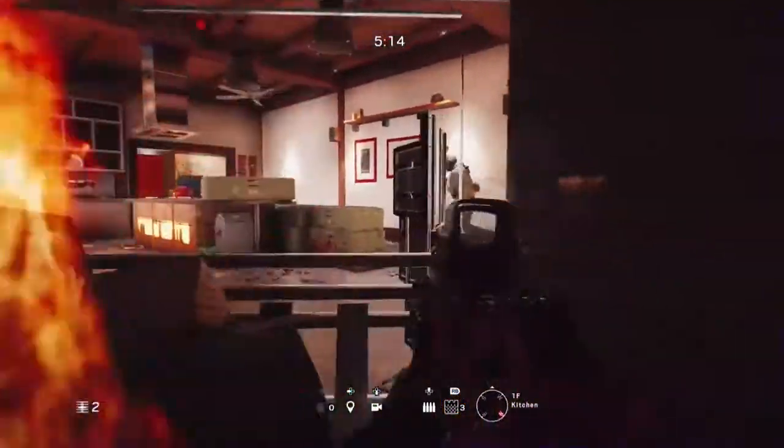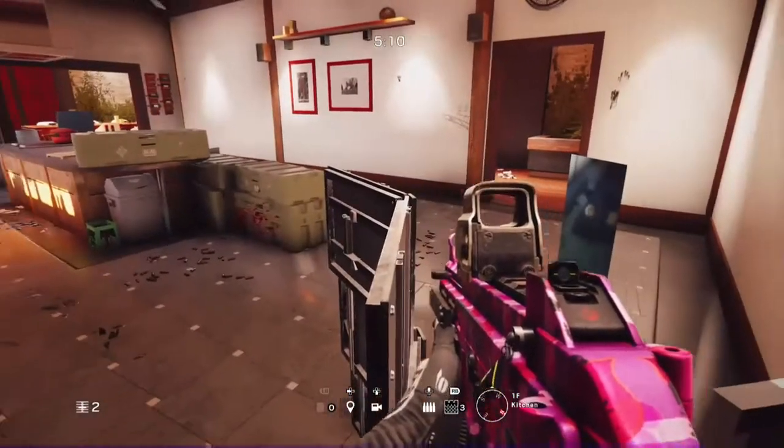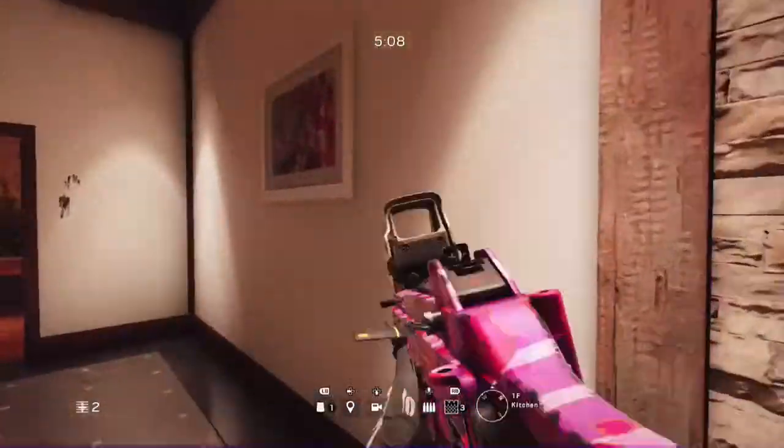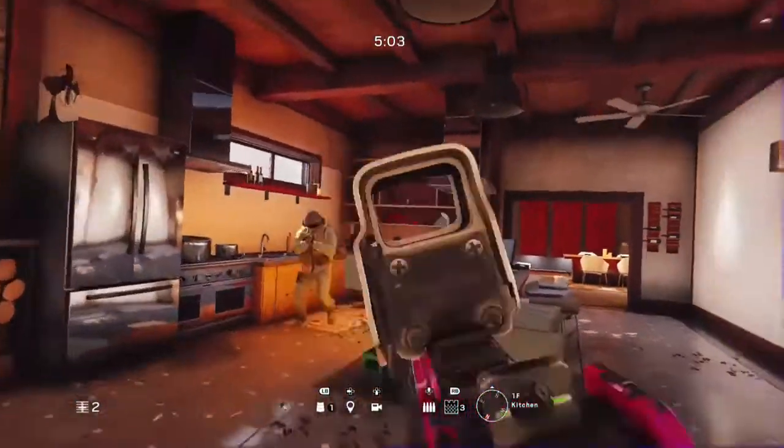And yeah, it is really good for hostage, because hostage will be right in front of you if you use this spot. You can get out of this spot by just holding X and looking at your deployable shield, and you will pick up the shield and get out of this spot.